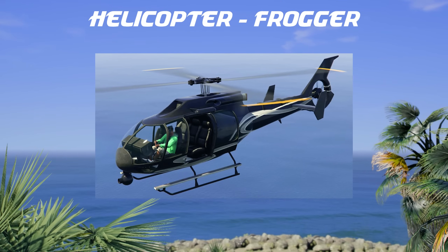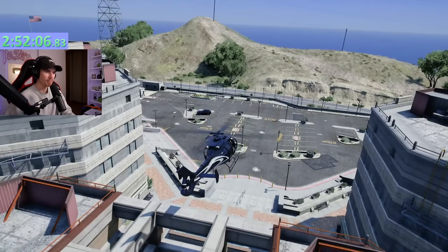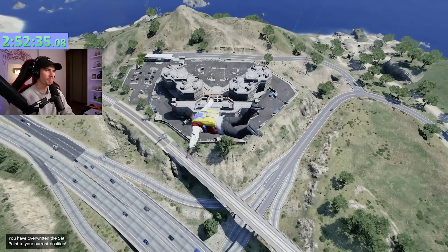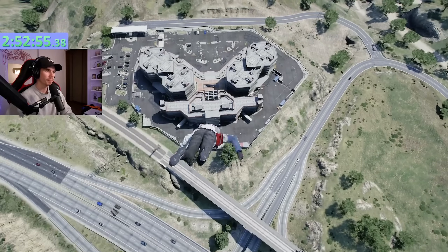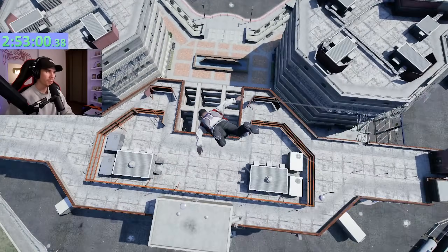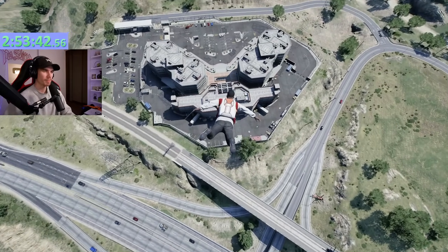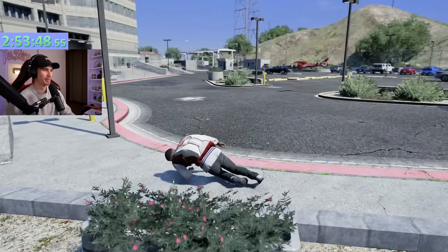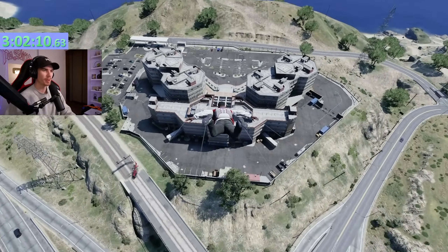For the final vehicle, we got the Frogger helicopter. For this, I want to try and do a skydive stunt through those gaps right there below me and then pull the parachute and hopefully land it. I'm not sure how far away I have to be - that's not a good lineup at all. If we go straight down here - that landing, not the easiest skydive. I made it through the gap but forgot to pull the parachute. I started to doubt this spot - very difficult.